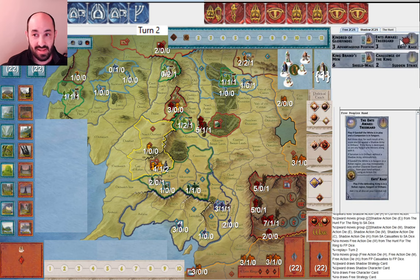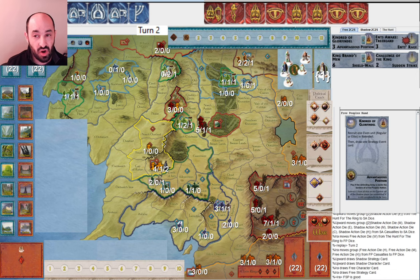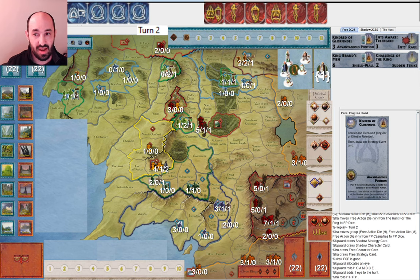I get Ents — obviously if I get Gandalf it's nice to have Ents — and I get Kindred of Glorfindel. I don't usually play that, but maybe it's okay to cycle. They allocate one Eye, roll one more getting five attacks and another muster — nice for them. Then I get this ridiculous roll: three Palantirs and a muster. The chances of getting zero movement on four dice is one in sixteen — pretty low. I don't want to see that.